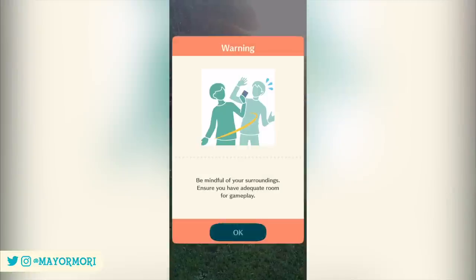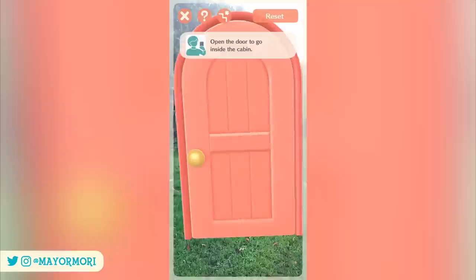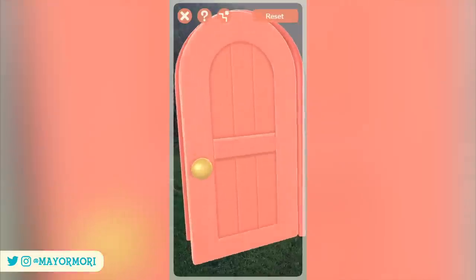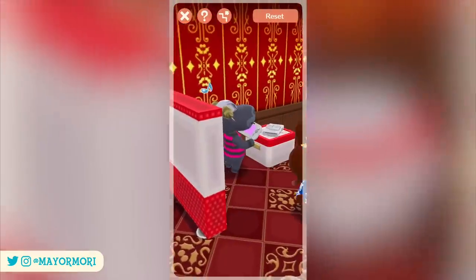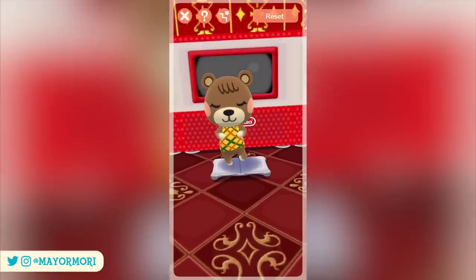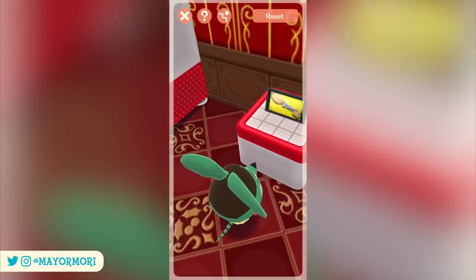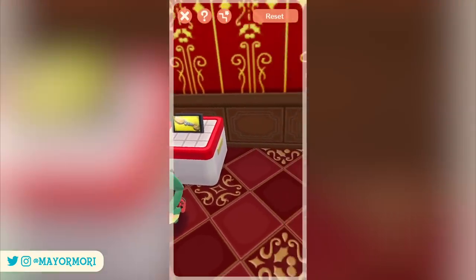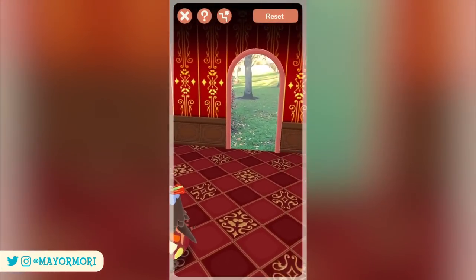The AR mode is available from the main menu and when selected, lets you place your cabin door anywhere in the real world. Once placed, you can knock on the door and literally walk through it in real life, so by taking real steps forward and into the cabin — I'm not even joking, it's super cool. I went to the local park to film this and as you can see, you can literally walk around the cabin and check out what your favourite villagers are up to and even speak with them if you want.